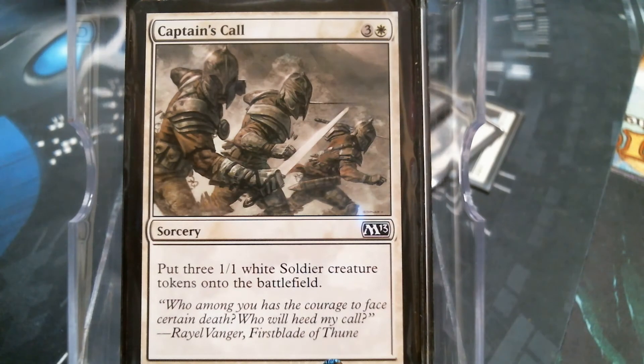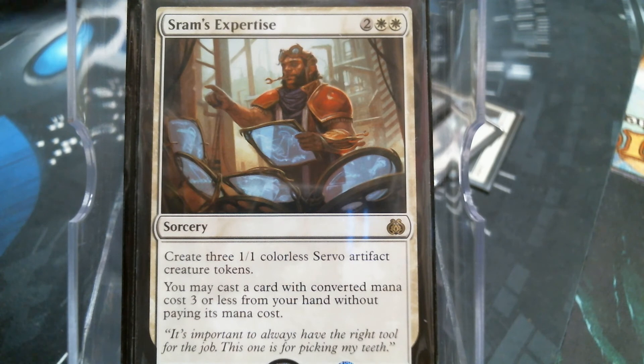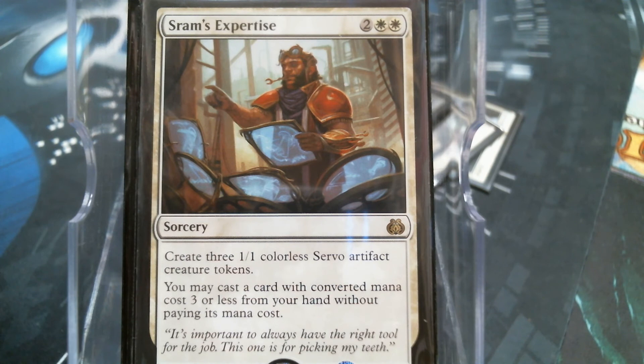Captain's Call - another one card, three permanents. SRAM's Expertise - I chose this card based on the first line. I'm never going to bank on being able to use the second line. If it happens, hey, it's all upside - that's beautiful. But three for one, not bad.